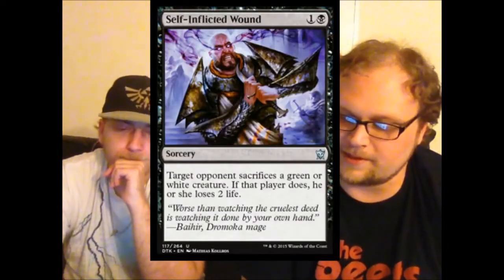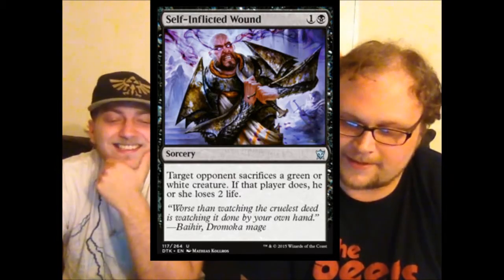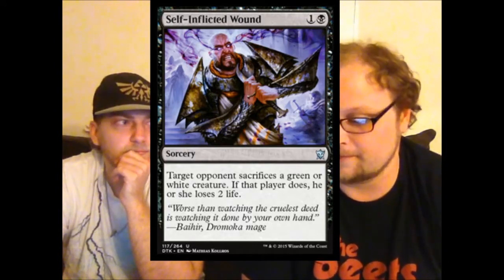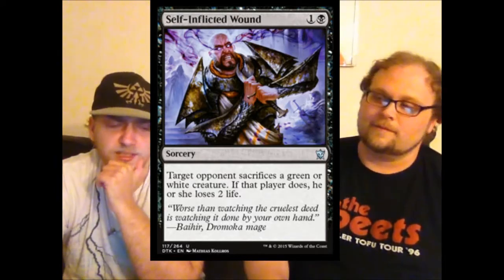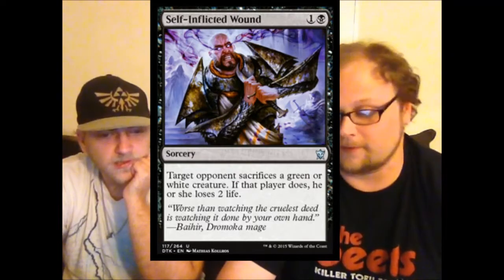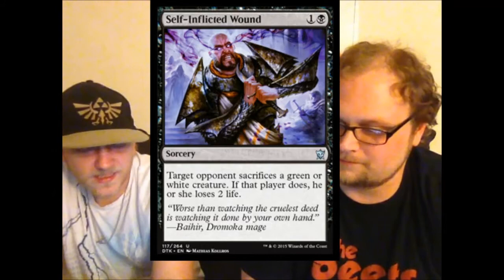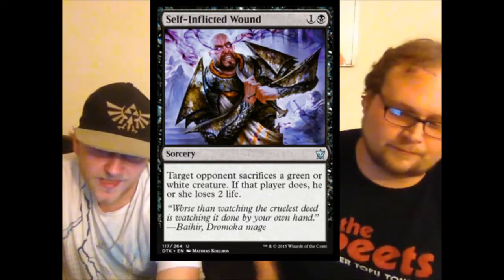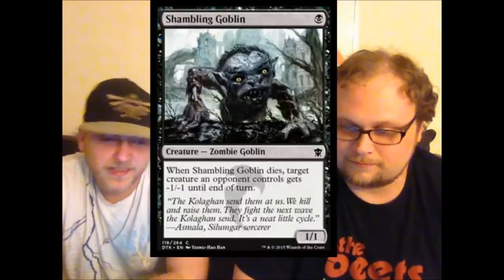Self-Inflicted Wound will probably see standard play, definitely in sideboards. It hits green and white — Siege Rhino, Deathmist Raptor, Fleecemane Lion, the gods when they're active. It doesn't target, so it gets around hexproof — goodbye Fleecemane Lion. The one serious issue is it's sorcery speed, not instant. But otherwise it's a fine edict effect with some icing — a good sideboard color-hoser.